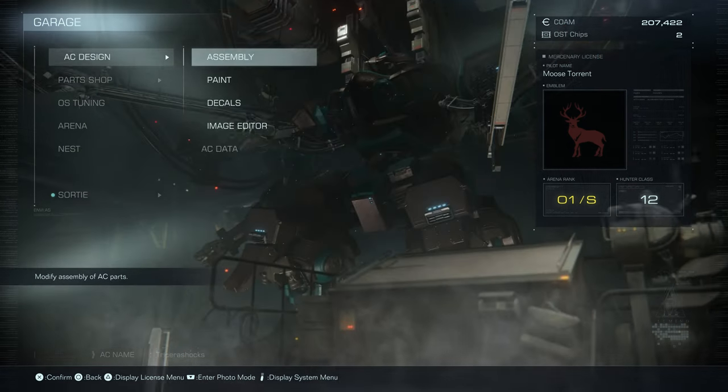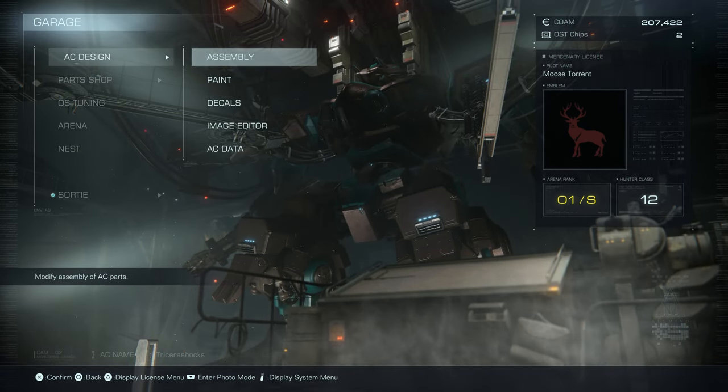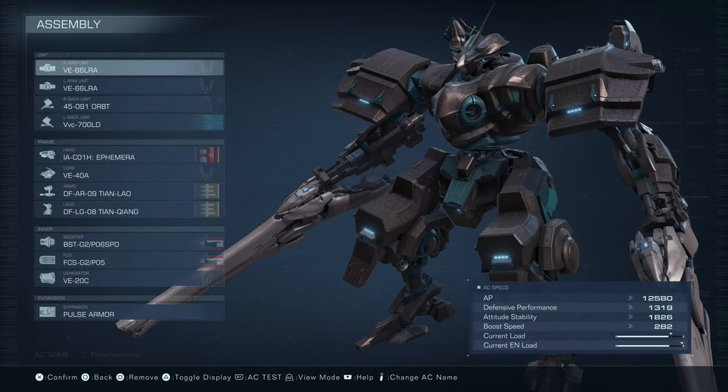Hello everyone, Moose Torrent here. Today we've got a beast of an Armored Core build — I call him Triceratops Shocks. He's a heavy bipedal focused on lasers, energy damage, just blue beams of energy blasting people from triceratops horns. He is extremely powerful, a very beginner-friendly build. You just go towards people, you blast them, and you can tank a decent amount of damage because you are a heavy boy.